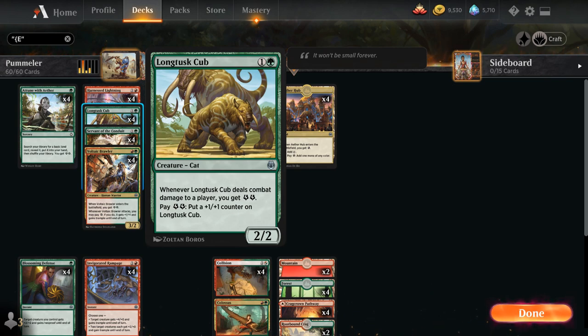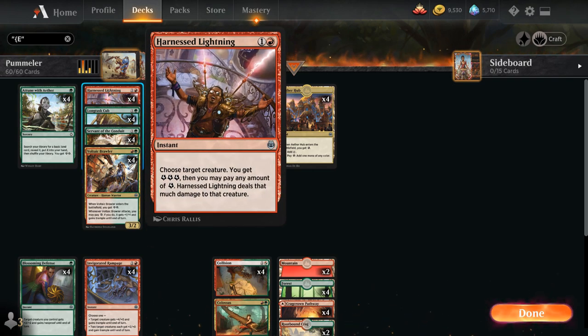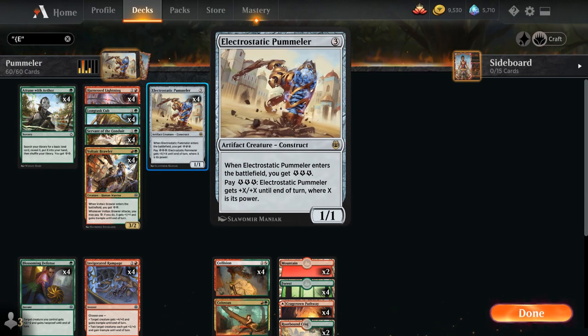We can pay 2 energy to put a +1/+1 counter on Long Tusk Cub. Getting a Cub in play early and snowballing that energy advantage is a big part of this deck's game plan. Then we have Harnessed Lightning, a 2-mana instant that can be used as removal — we get 3 energy and can pay any amount of energy to deal that much damage to target creature. We can also cast Harnessed Lightning without dealing any damage, targeting our own creature just to get 3 energy to spend elsewhere, maybe pumping Electrostatic Pummeler.